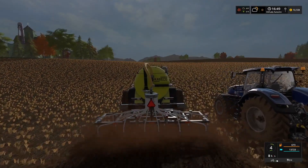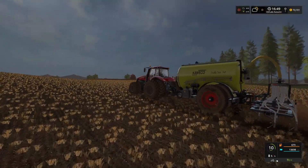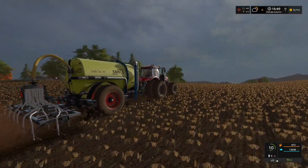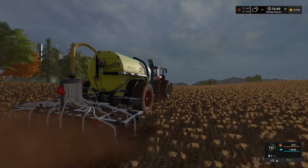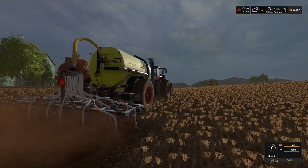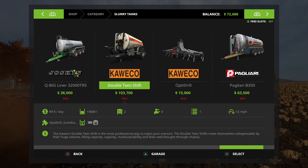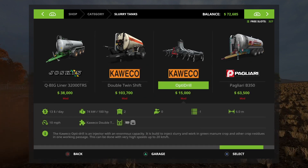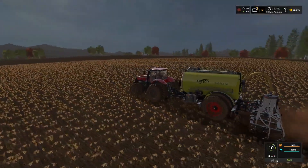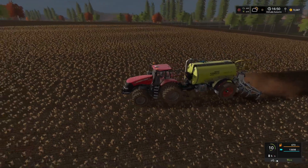I'll just hire a worker here to go. Looks pretty cool at 10 miles per hour with this Case Magnum. The working width — let me double-check in the store — is six meters. Six meters, not too shabby, that seems pretty standard.